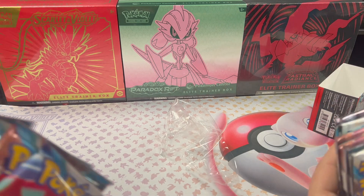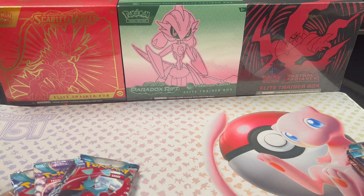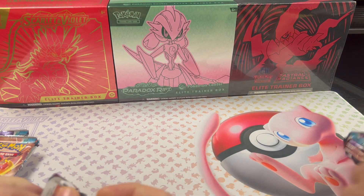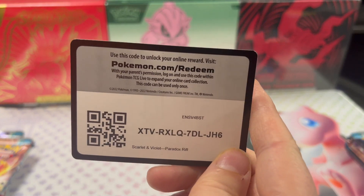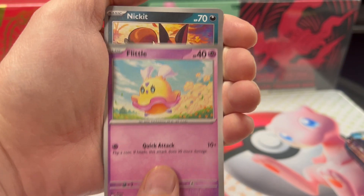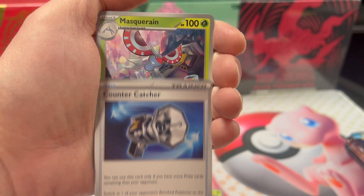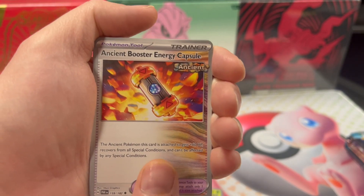Okay, six packs each. Let me take my garbage away - hopefully I won't have to use my knife again. Let's break into this and see if we can get some good luck. Pull rates seem to be down - is that just for us or for everybody? Yeah, I was looking into it. So we have Crystal Onyx, Flittle, Nickit - I like Nickit. Countercatcher, Mascarine.